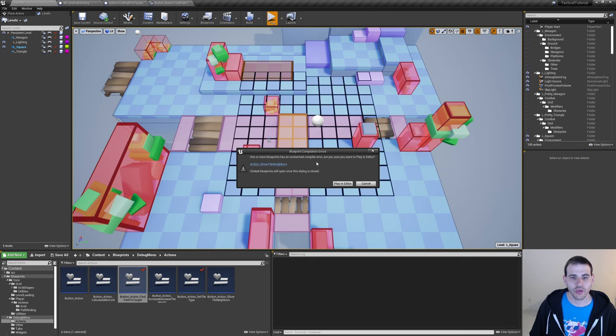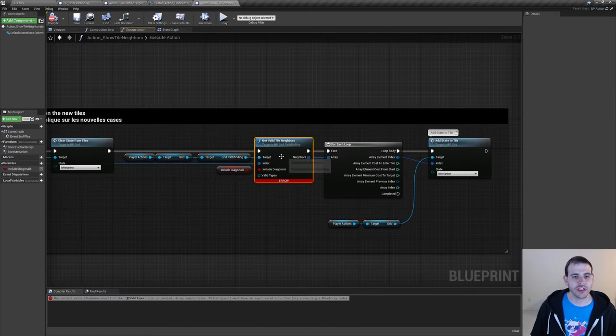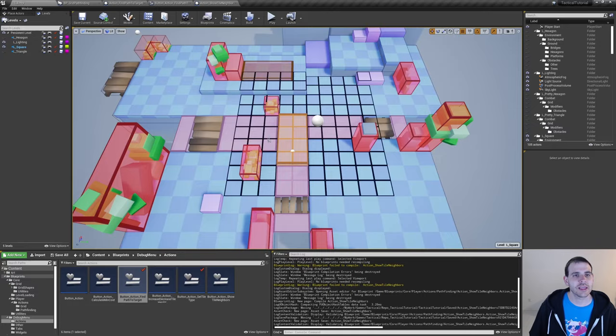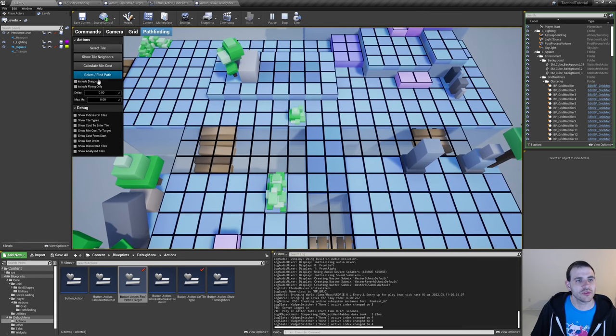Pressing play — there's another error inside actionShowTileNeighbor. We're calling that function without passing any array. So I'll make an array and include all tile types: normal, double cost, triple cost, and flying units only. Compile, save, and now pressing play — drawing a path where the flying tiles are, it goes around all the holes. If I check the 'include flying unit only' checkbox, now it goes through the holes. We now have a way to differentiate between tiles for flying units and walking units. We can obviously do the same for any type of ground or unit — like a fish that can only swim.